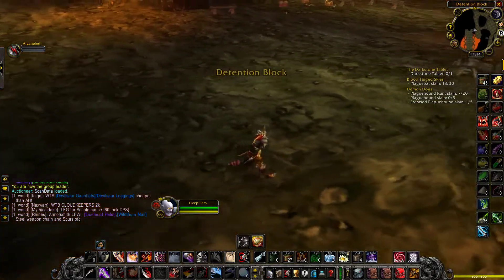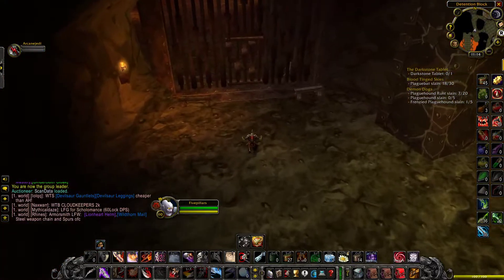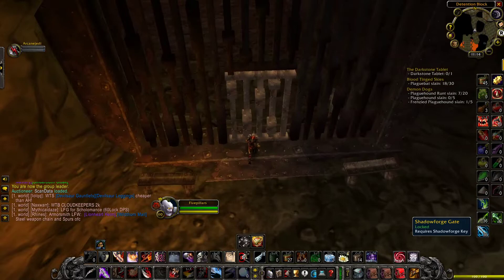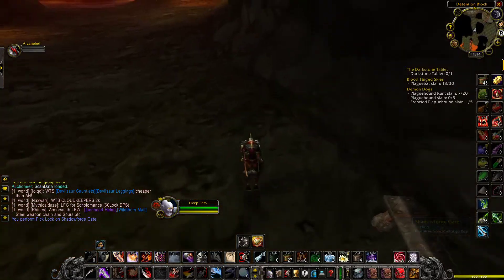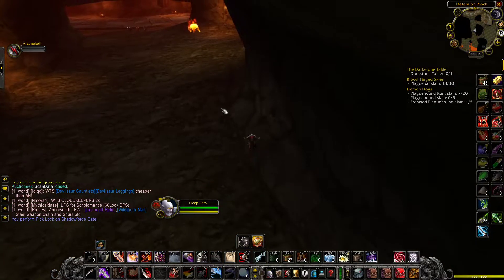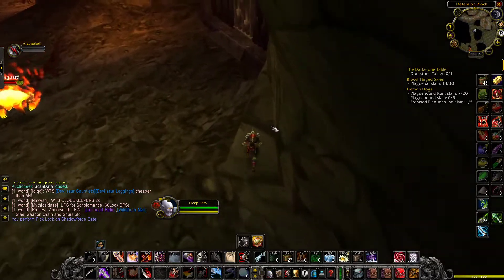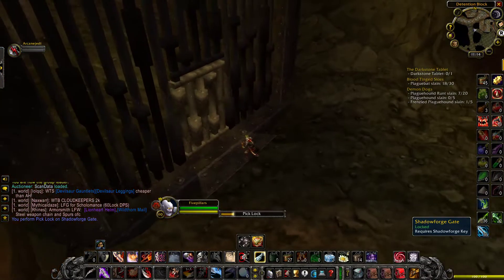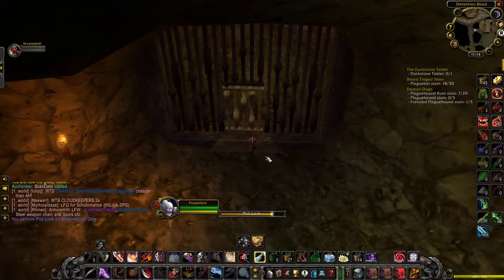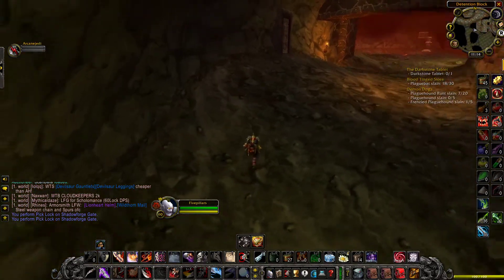I'm going to run through the route real quick and then go through the items you get. You're going to want to go through Blackrock Depths over to this cage here and pickpocket it unless you already have a key. As far as level recommendation, I recommend level 55 or higher for this run, just to make sure you don't aggro mobs. You're going to want to pickpocket through this door here too.